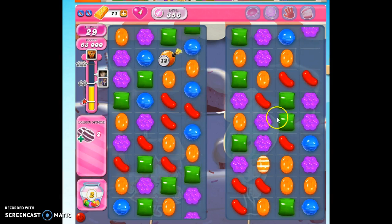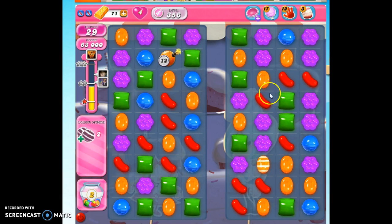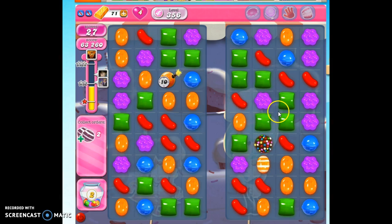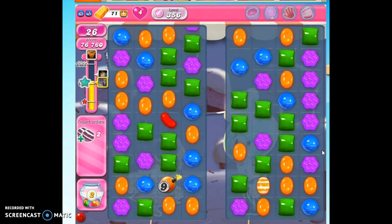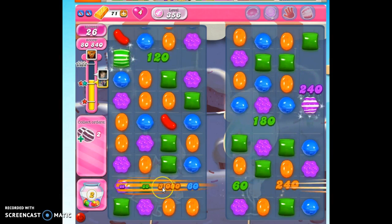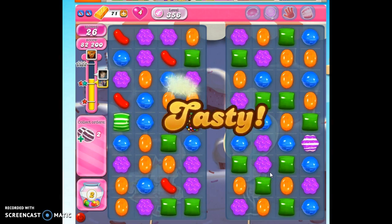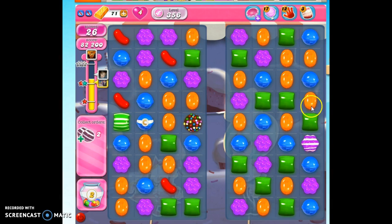I see an opportunity to make a striped candy here. This could be a color bomb — I was hoping I'd be able to match it out, but I think I'm going to just go ahead and use it as a color bomb. I will take out everything that's red and see what happens. That's going to detonate, but it's going to take that out, so there's always good news. All those silly color bombs when we don't need them.